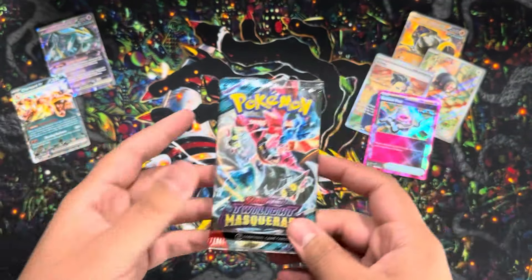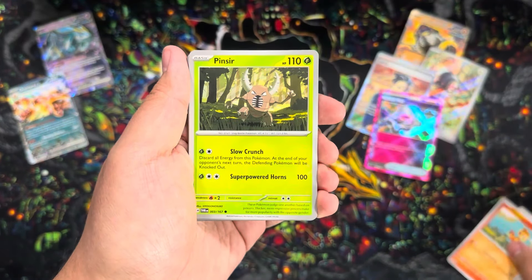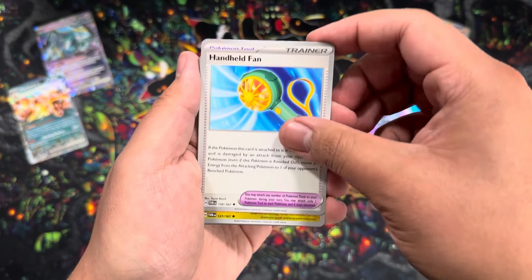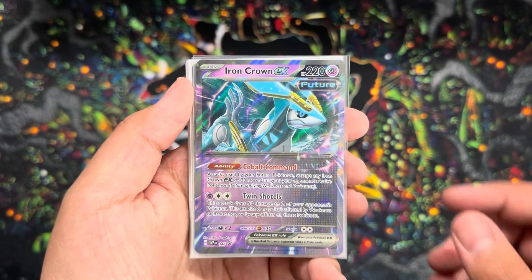Last pack of Twilight Masquerade, last pack of the video - last chance to get a good hit. There are a lot of good hits in this set. We got a Larry, Snorunt, Chimchar, Pinsir, Handheld Fan, Dipplin, Rillaboom, Grumpig. Do we get an SIR or IR? We don't. Chimecho. But can we get a hit? We do get a hit - Sinistcha EX!